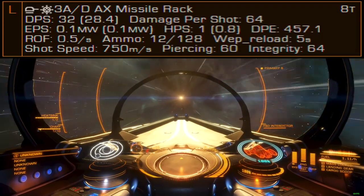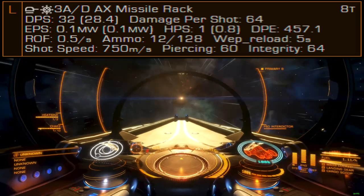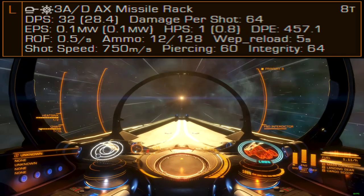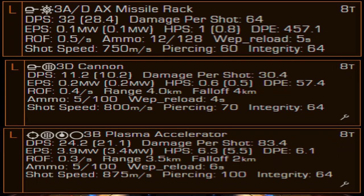The AX missile rack's single greatest weakness is that it travels about the same speed as a standard dumbfire missile — that is, exceptionally slowly. Slower than the plasma accelerator or the cannon. You have to get in very close to use these things effectively, but if you do, especially with synthesis, the AX missile rack can be effective against Cyclopses.